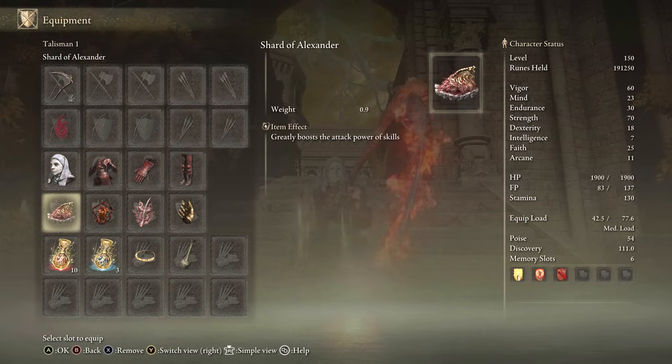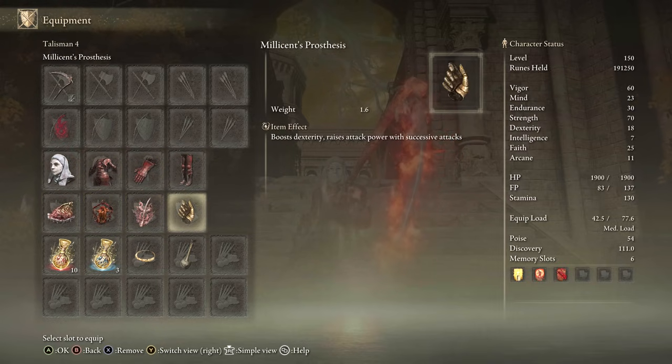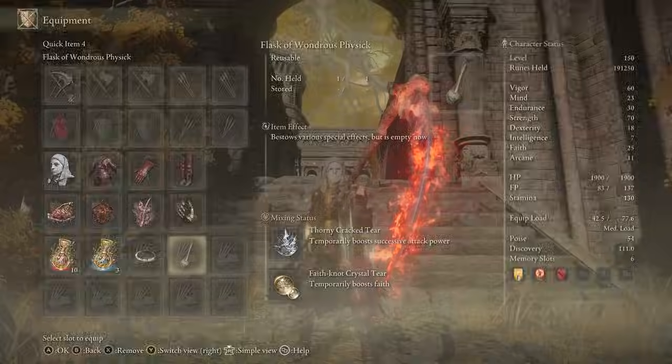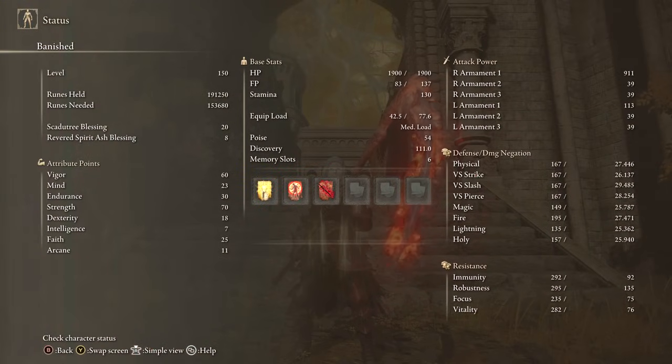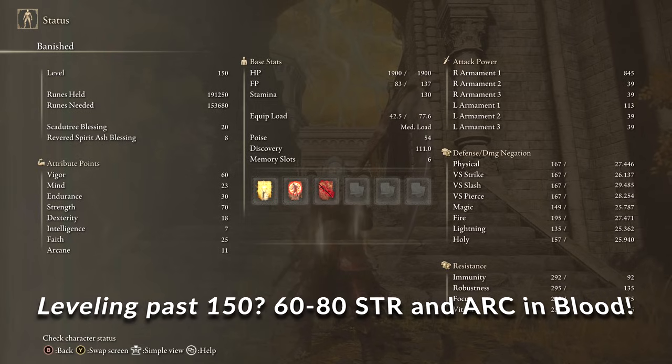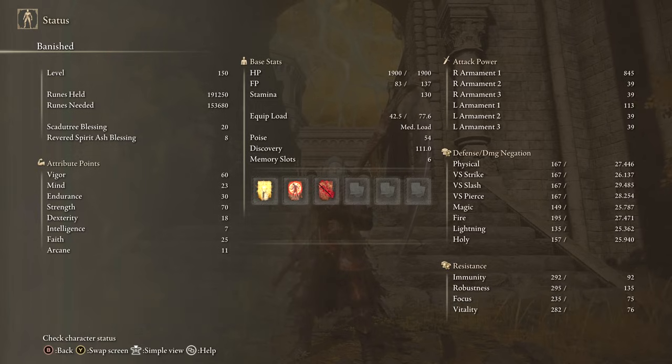Equipment: Heavy Gravescythe with Spinning Strikes, Bloodflame Blade, Dragon Communion Seal, any seal for buffs, White Mask, Rakshasa set, Shard of Alexander, Lord of Blood's Exaltation, Rottenwing Sword Insignia, Millicent's Prosthesis, Thorny Tier, Faith Tier. Stats: 60 Vigor, 23 Mind, 30 Endurance, 70 Strength — this is a strength build using Heavy Affinity — 18 Dexterity, 25 Faith with the Faith Tier, and you need 10 Arcane to use Bloodflame Blade. Buffs: Golden Vow, Flame Grant Me Strength for 20% more physical and fire damage, and Bloodflame Blade for around 95 bleed buildup.